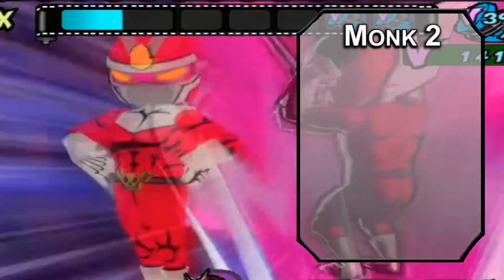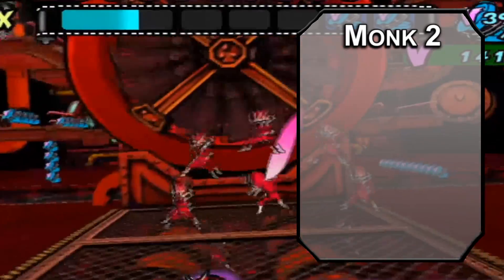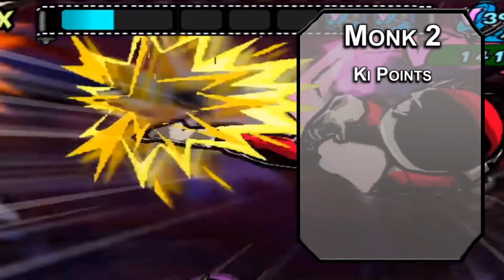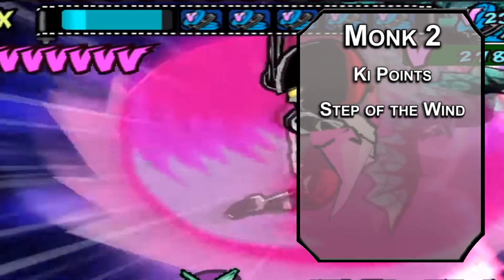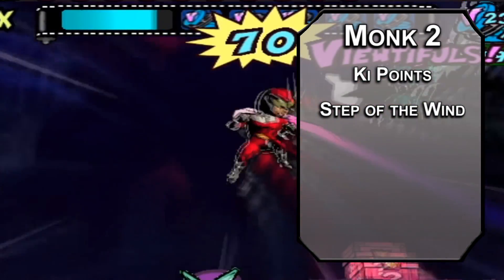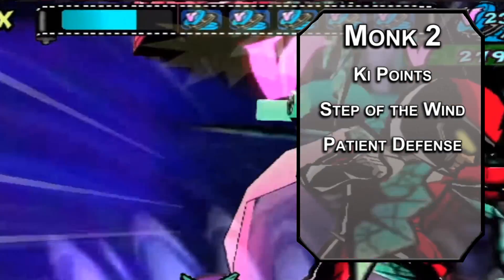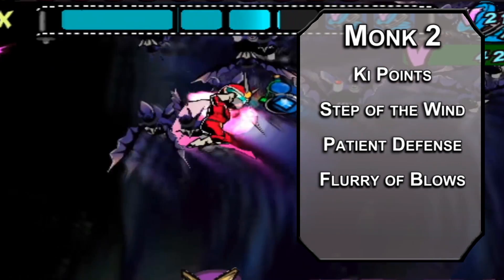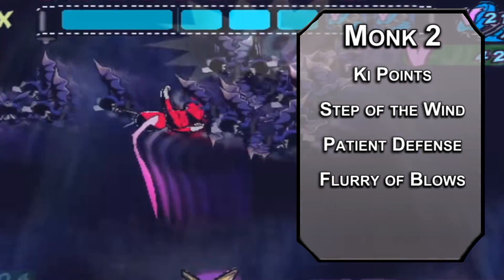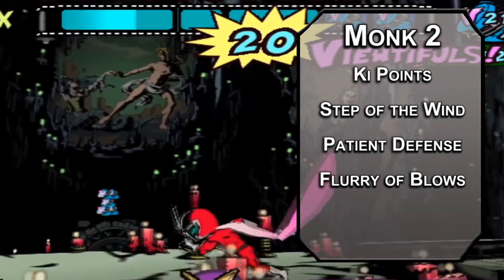Now we can jump back to Monk. Second level Monks get another resource to manage with Ki points you can use to do cool sentai stuff, like Step of the Wind — letting you Dash or Disengage as a bonus action and doubling your jump distance for the round. You can pair this with the Jump spell to really throw yourself into the air. Flurry of Blows lets you make two unarmed attacks with your bonus action instead of one, which means after Action Surge and Haste you can make seven attacks in the same round. That's gotta be the full fast-forward button, right?